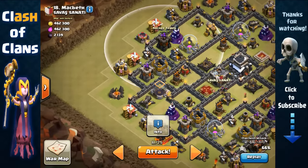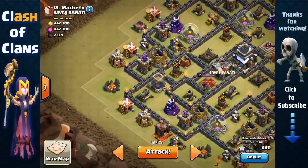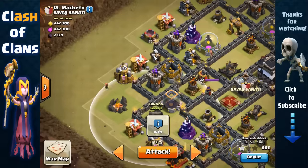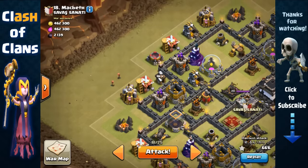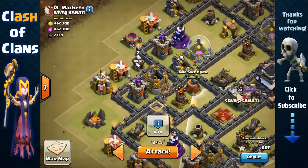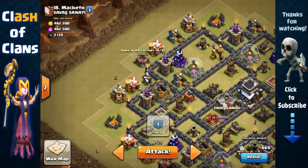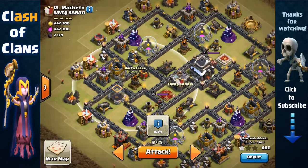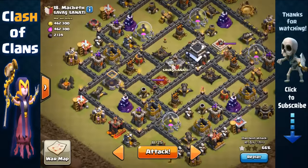Then we'll break inside toward the cannon with a golem, send the Barbarian King toward the archer tower, remove the army camp with one wizard, and send the rest of the wizards to open up that layer of walls. Place a jump spell right where the air defense is to funnel the golem, Barbarian King, and Archer Queen toward the core. Once we enter near that air defense, it should trigger the enemy Archer Queen and our king should take her down.